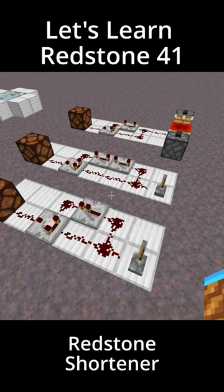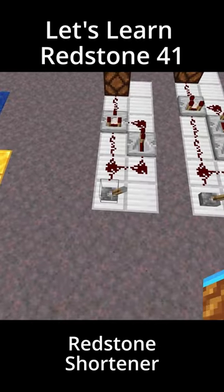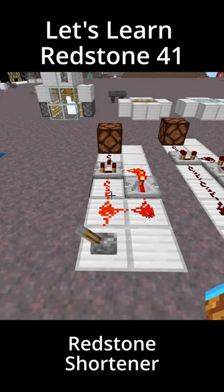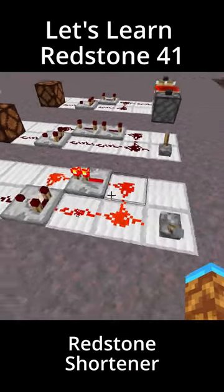Last episode we talked about signal extenders, so this episode let's talk about signal shorteners. You can use this to turn a lever into a button, or to turn any redstone that will always stay on into just a ping.